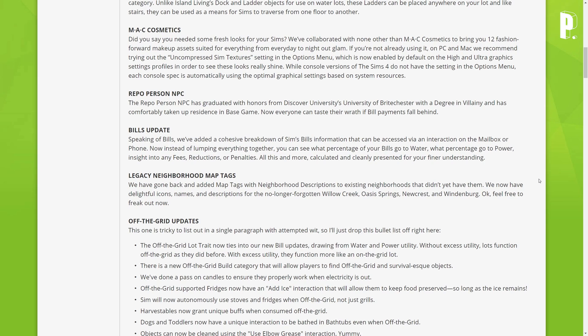Bill update — they've added a cohesive breakdown of a Sim's bills information accessible via an interaction on the mailbox or phone. Now instead of lumping everything together, you can see what percentage of your bills go to water, what percentage go to power, insight into any fees, reductions, or penalties — all calculated and cleanly presented for your finer understanding.